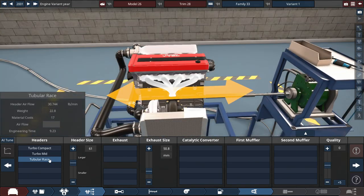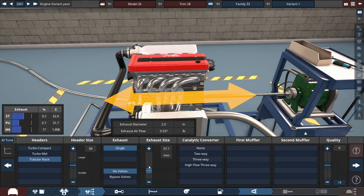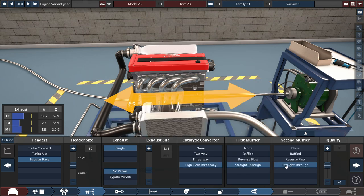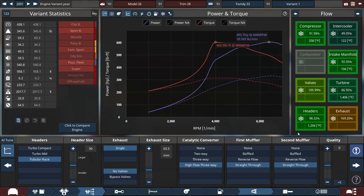We're choosing tubular racing headers with an exhaust size of about 2.5 inches, or 63.5 millimeters, to start. And to keep things legal with emissions and noise, let's choose a high-flow catalytic converter with two street-grade mufflers. We're getting 603.7 horsepower, but there's some terrible turbo lag at 4,000 RPM where this really kicks in.